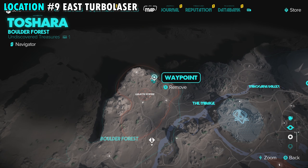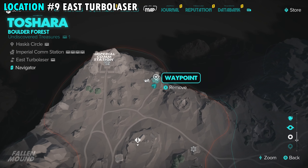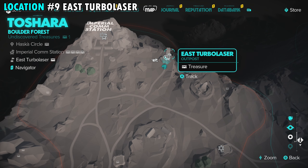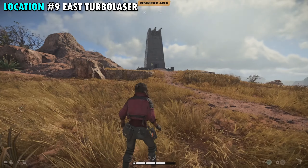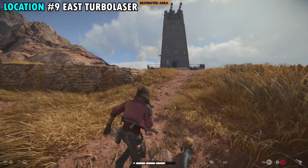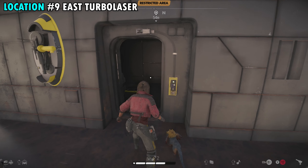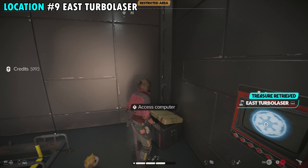Treasure number nine is also on the far northern side of the Boulder Forest at the East Turbo Laser. You can see that location on your screen along the little pathway up to the northern side of the region. There are going to be enemies protecting this outpost that you'll need to take out, but there's not too many. Once you do, make your way up to the turbo laser, go through the door in front, and in the back right corner of the room you'll find a container — treasure number nine.